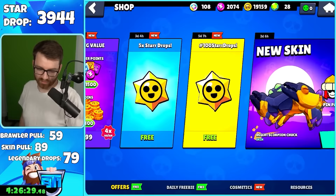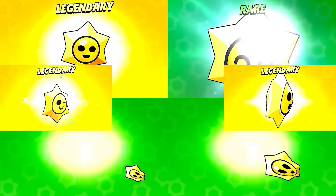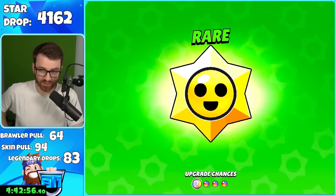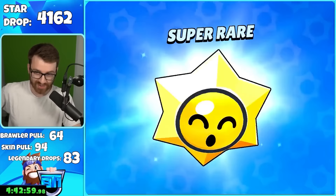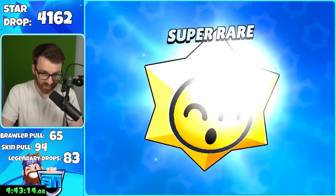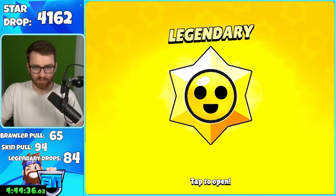I thought I was trying to reverse psychology the star drop — like that's gonna work. The next batch of bulls were pretty exciting: Janet Bull Warrior Bow, Rosa hypercharge, another Beach Time Mortis, and El Atomico. We're under a thousand drops left — 938 to go. We got Gus — I thought it was Boy Scout Gus. Can we clutch up and hopefully get 100 legendary drops? There's a chance — but we don't want coins. Getting antsy but at least we're getting legendaries. 85th legendary!